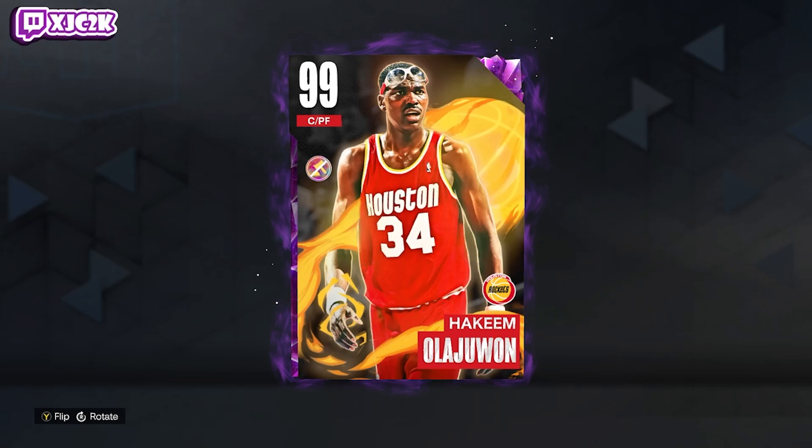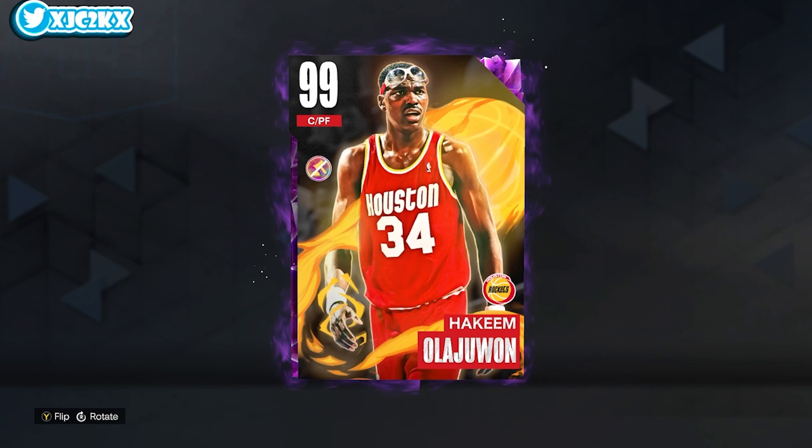Yo, what is good YouTube, and welcome back to another JC2K video. In today's video, we're going to be doing gameplay with the brand new Dark Matter Hakeem Olajuwon, the level 40 reward for season 6 of NBA 2K23 MyTeam. First and foremost, massive shout-out to my boy Mindy Coach for letting me on his account to record this video.